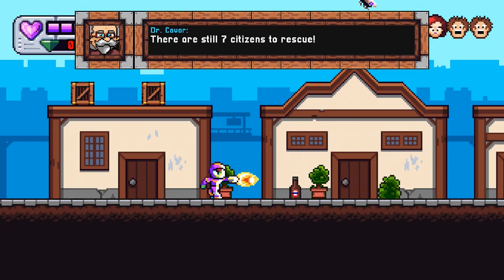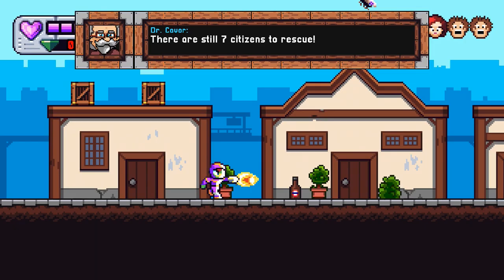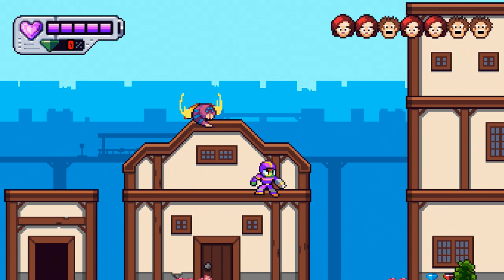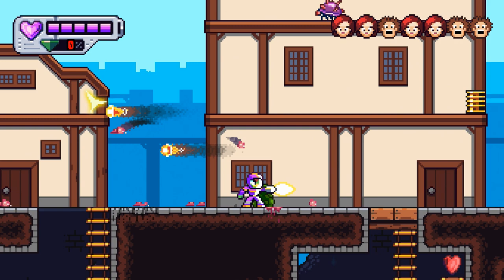Mighty Aphid, developed by Chillidog Interactive, was just released in the PlayStation Store today at £3.99. Mighty Aphid is a side-scrolling platformer shoot-'em-up and a fun one at that. Your goal is to rescue several humans on each level from the onslaught of invading aliens. With the help of a guide, you can actually plat this game in just under 30 minutes.